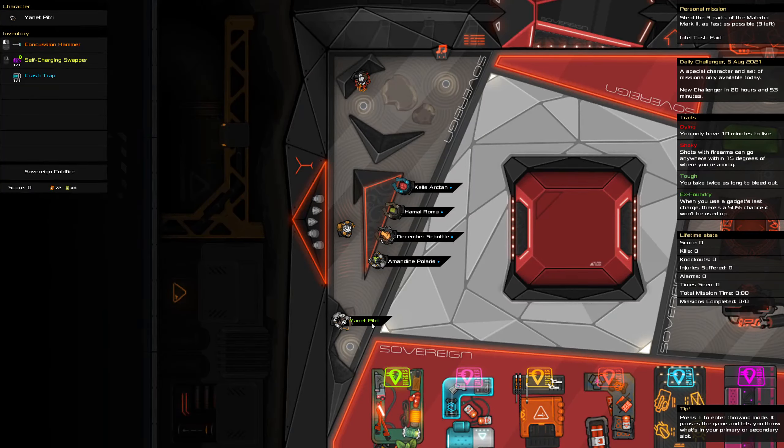Hello and welcome to the Heat Signature Daily Challenge. It is the 6th of August, and today we are stealing the three parts of the Malerba Mark II as fast as possible. We are dying, we are shaky, tough, ex-foundry, and we've got a conch hammer, self-charging swapper, crash trap. This would be a really nice day to have had the extreme range self-charging swapper that we had yesterday.